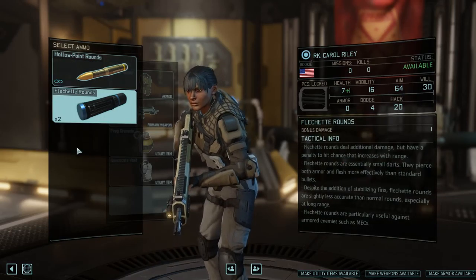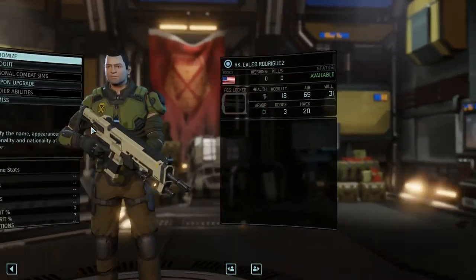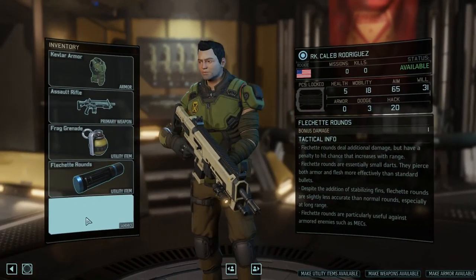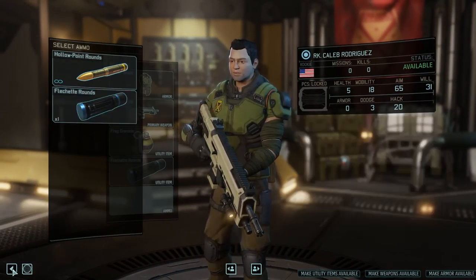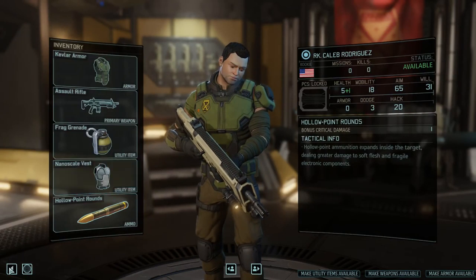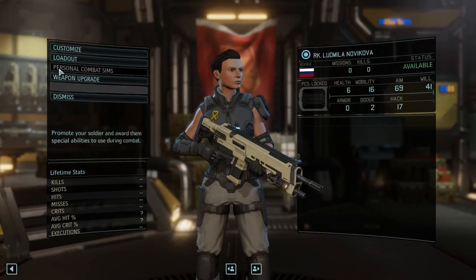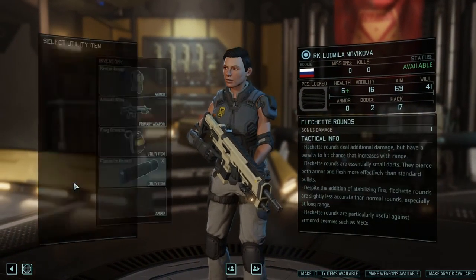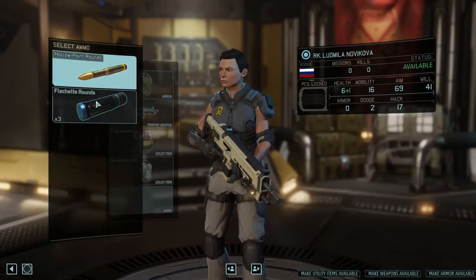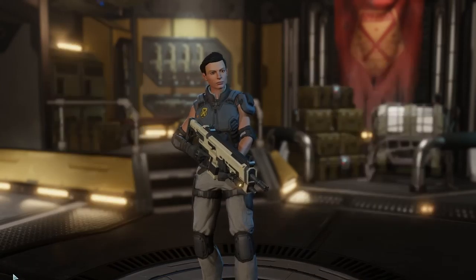And then fletching rounds — why not? Let's edit you. Keep flying on there — invest the grenade and hollow point rounds. Let's edit you — invest the fletching rounds and the flashbang, just in case.